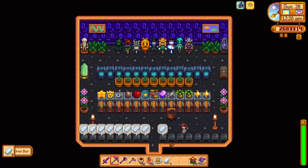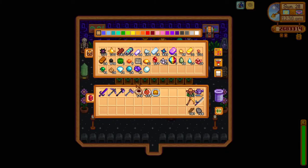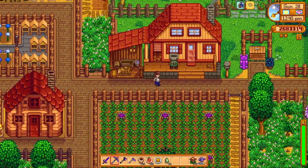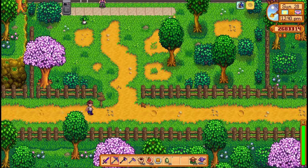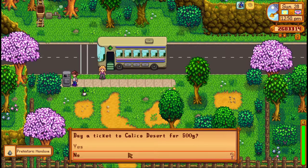Once you get Jade, you need to go to the Calico Desert. The easiest and almost the only way to go is to take the bus stop, or you can use the warp totem, or the obelisk — it doesn't matter. I'm going to go to the bus to show you how to get there.